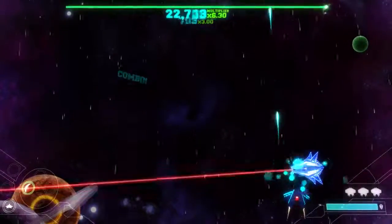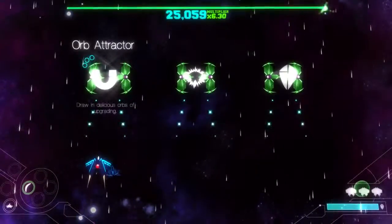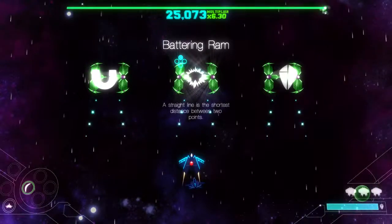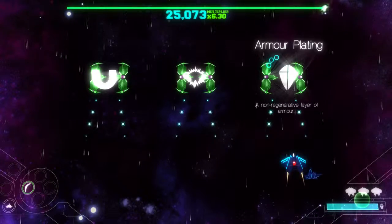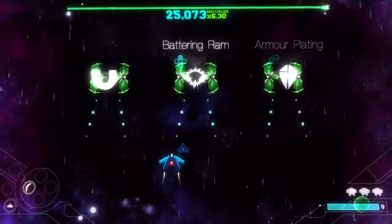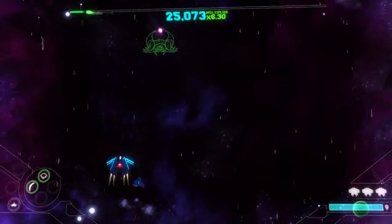I was going to say you'll never hit me, but then that thing almost hit me. New upgrade time! Let's see if we can get better. Orbitractor — I know what that does. Battering Ram — a straight line is the shortest distance between two points. Armor plating — a non-regenerative layer of armor. Is that even useful? It doesn't regenerate. I'd rather have the battering ram. Can't wait to see what that does.